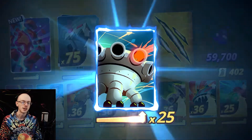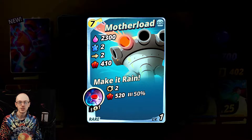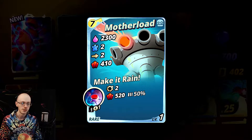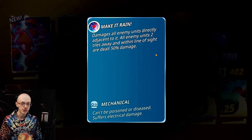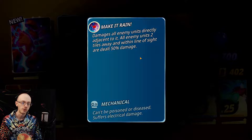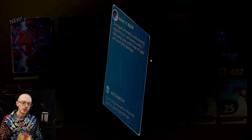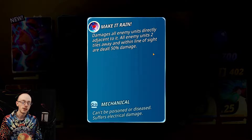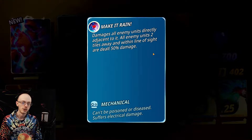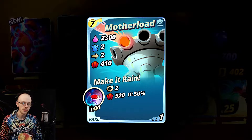Here's a metal unit - 75, cool stuff. The blue flame comes out - Motherload, bro! We're getting all the mechanical units. He's ranged - 410 damage. Make it rain - damages all enemy units directly adjacent to it, and all enemy units two tiles away and within line of sight are dealt 50% damage. This is a nasty AOE - 50% damage to everyone nearby.